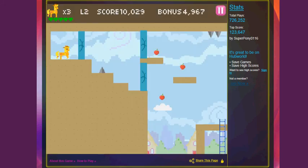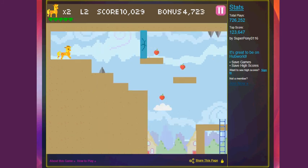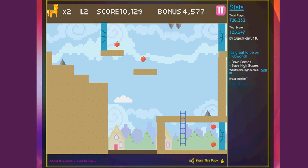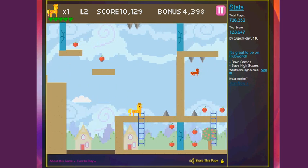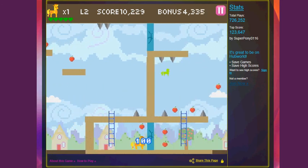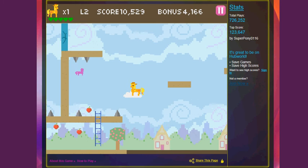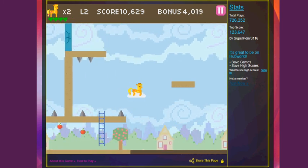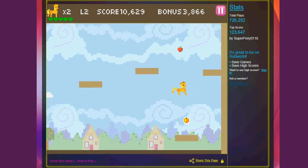That was easier than I thought it would be. Let's continue. Oh man, I can't even hop on a cloud. Down this ladder. I like the one-up thing, like the little jingle. Some health, and we continue.